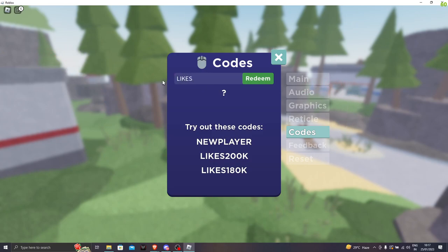Our next code is likes40k — boom, we got another 100 cash. The next code is likes30k. Let's go and redeem — we got another 100 bucks.